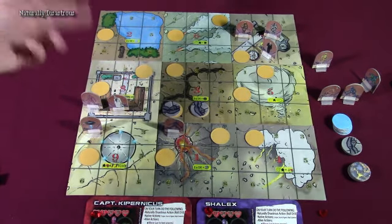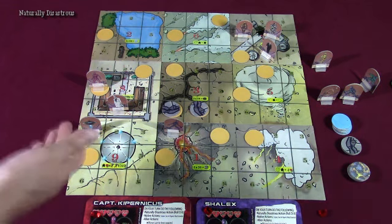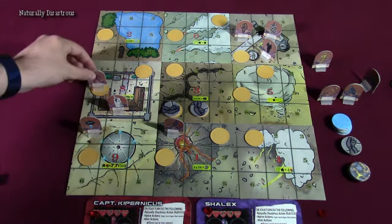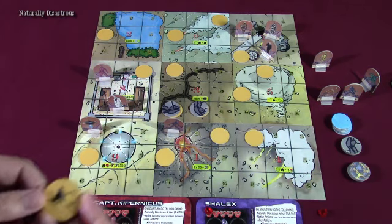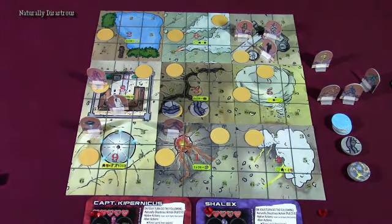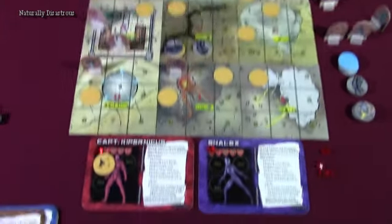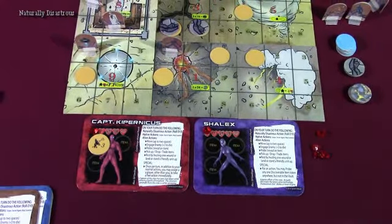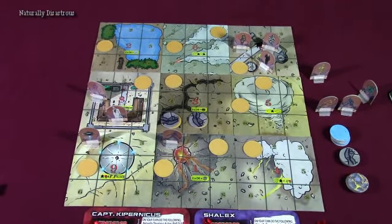The captain doesn't want to be near the scientist, who is trying to do bad things to these poor crash-landed aliens. He takes a move action, going up two spaces and stopping on a tile with some items to check out. Captain Copernicus then takes the probe action and flips it over — that's one of the satellites we need, number three! He then picks it up as his third action, placing it onto his card. Each character has three item slots, so they can carry up to three things.